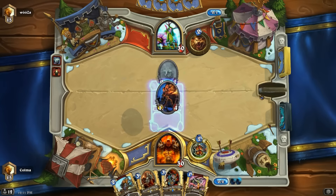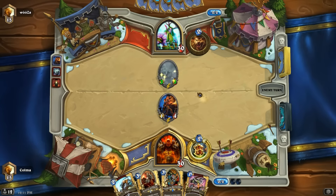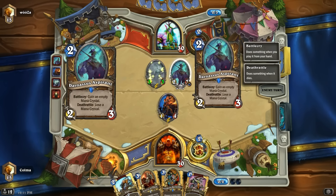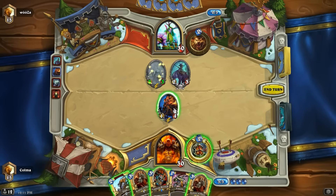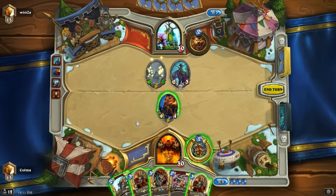Let's just get an Armour Speed up here. A lot of fast routes lately. I want to get stuff out as early as possible. We absolutely need to kill that Aspirant, which we can. It would be nice to play the Frothing Berserker here, but that's not really an option, because we need to get rid of that. So we can do that with Slam or Execute.